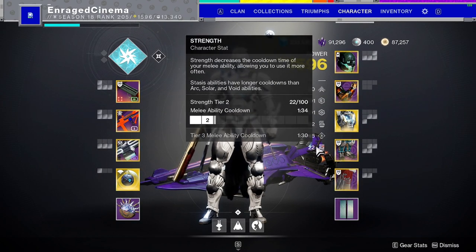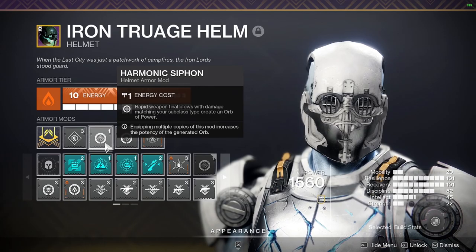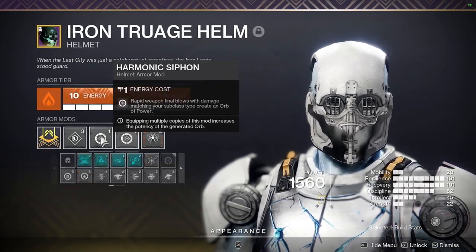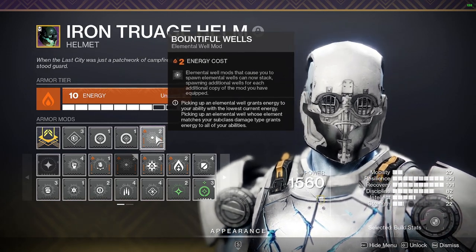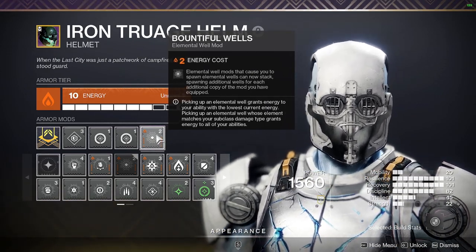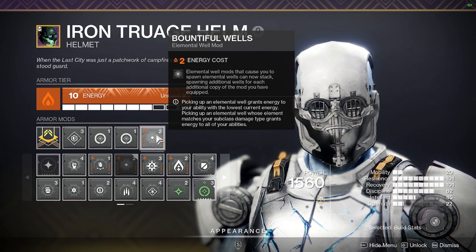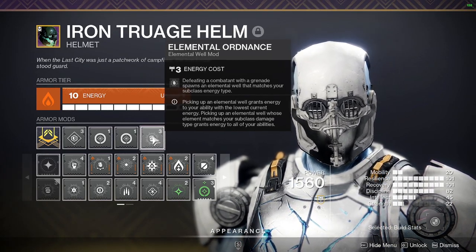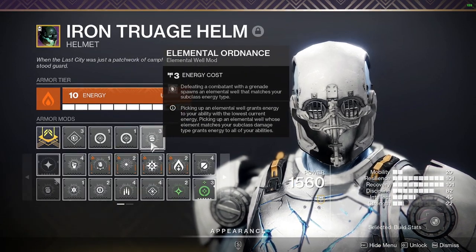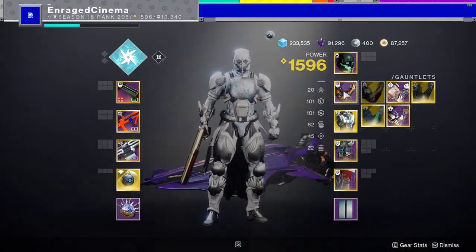Because of the chain of abilities from our armor, you don't need that much Strength — but it's up to you. For the helmet, we have Harmonic Siphon: since we're using arc weapons it makes arc orbs, and picking up arc orbs gives us grenade energy via another mod in the build. Bountiful Wells allows us to duplicate mods that aren't normally duplicable — for example, two or more Melee Well Makers can work together for extra wells. If you don't have it, it can be replaced with Elemental Ordnance.